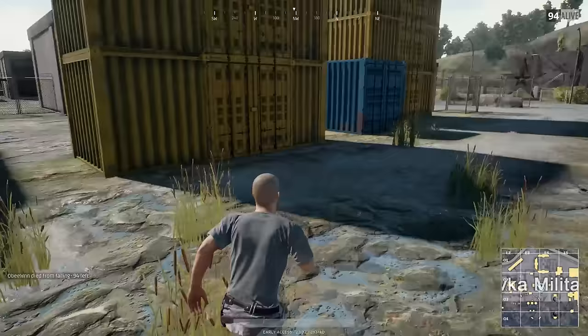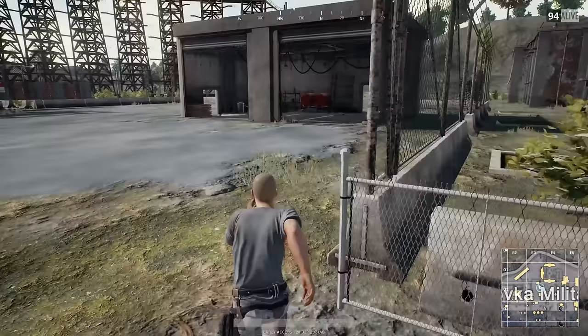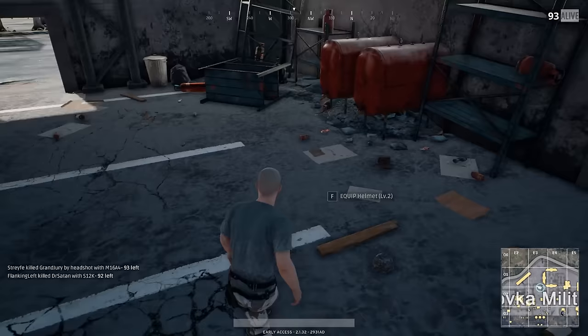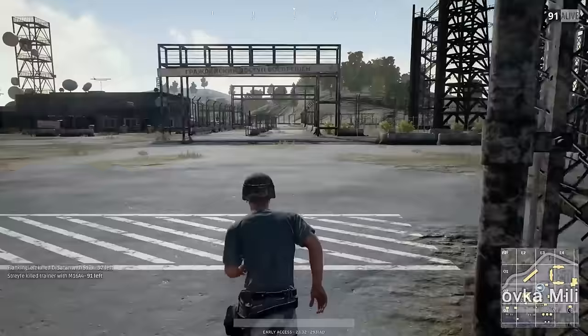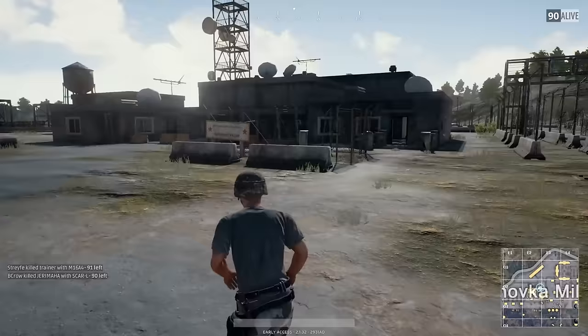I'm hitting the ground here at the military base. I can see a guy right there and notice there are one or two other players headed to the same building. I veer off to the left — I want to capitalize on any loot in this building and potentially finish him off early before he gets a chance to arm himself further. Because there are no guns in this building, I decide to run over to the double-story building over here.